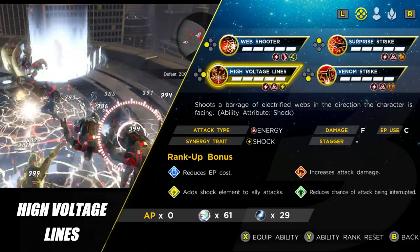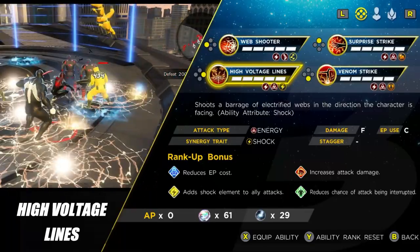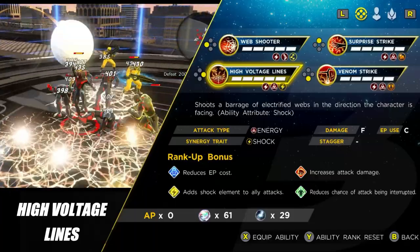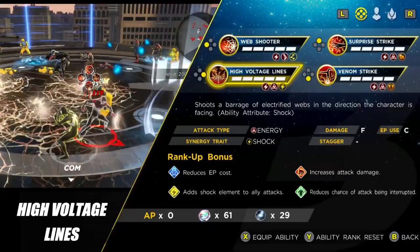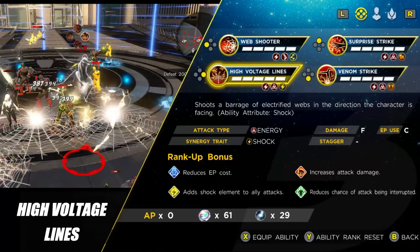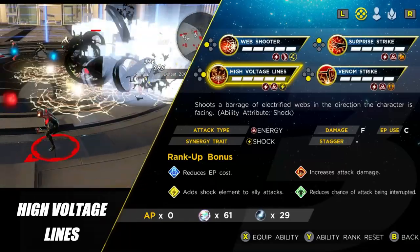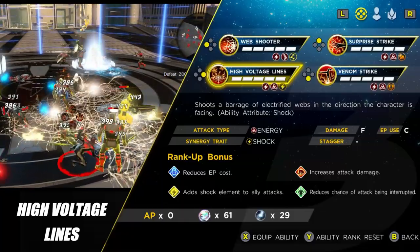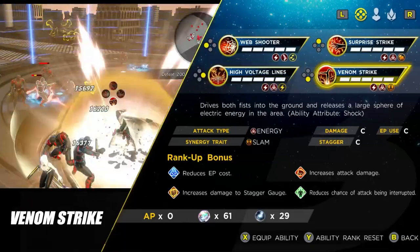The next ability is High Voltage Lines, and this really is the core of Miles Morales. You might look at the F damage rating and think it looks underwhelming, but that's not the case. First, it adds the shock element to ally attacks with quite wide coverage — though note that recasting it while it's already on the ground removes the first instance, so wait for it to wear off first. Second, this is the attack used for self-synergies: fire it off and follow up with Surprise Attack or the next ability to trigger a synergy attack for big damage, and you can stun already-staggered bosses.